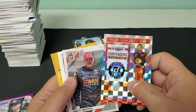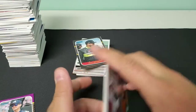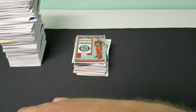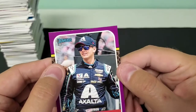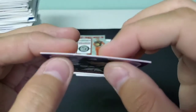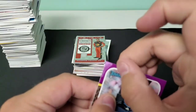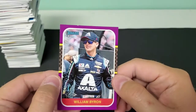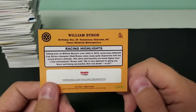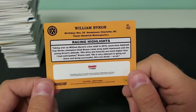Brett Moffitt, Richard Petty, William Byron. Beyond the Panini points, the only real hit in the whole box was the William Byron purple, but even it has a ding — 27 of 49. I'll throw it in a top loader, but I think that's beyond help. William Byron to 49 — I know nothing about William Byron. Here's the back of the card — races for Hendrick.